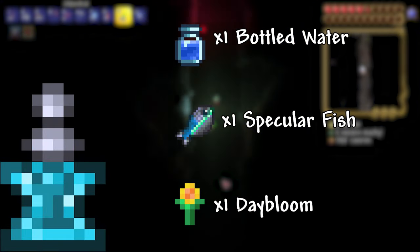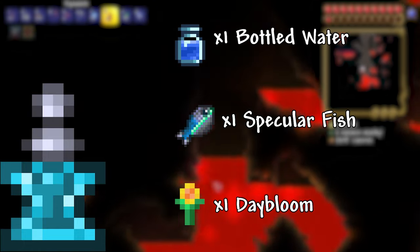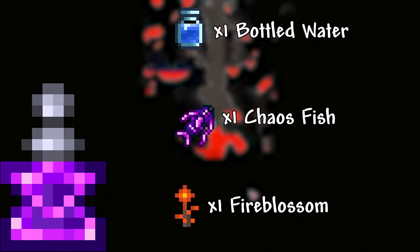Recall Potion: 1 Bottled Water, 1 Specular Fish, 1 Daybloom. These potions can also be found in chests in the underground. This potion will take you back to your spawn point. Teleportation Potion: 1 Bottled Water, 1 Chaos Fish, 1 Fire Blossom. These potions can also be found randomly in underground chests.